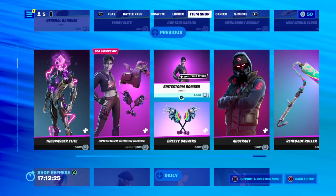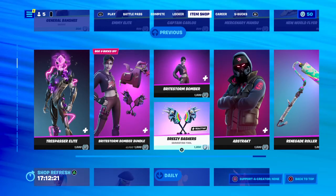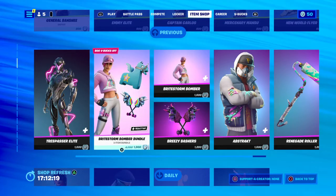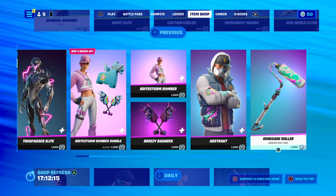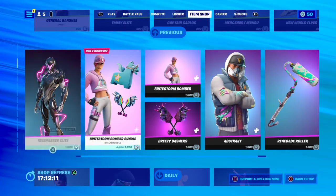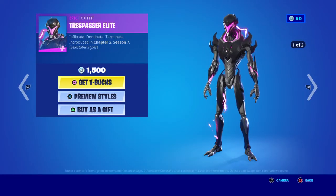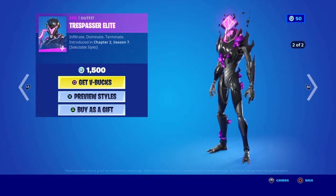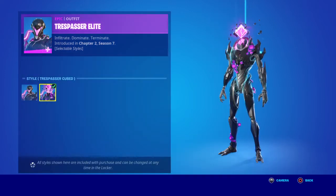You can get them individually — the skin is 1000 V-Bucks and the Harvest is 1000 V-Bucks, so it's best to get it together as a bundle. This one's back — the Harvest is back. Trespasser Elite is from Chapter 2 Season 7, 1500 V-Bucks, with multiple styles — masked on and masked off.